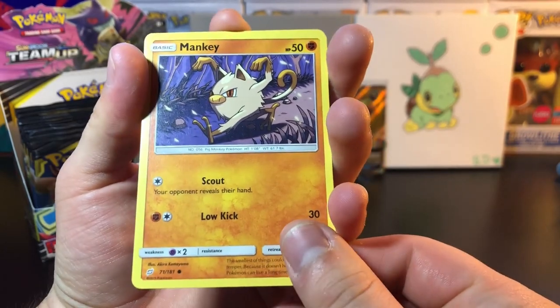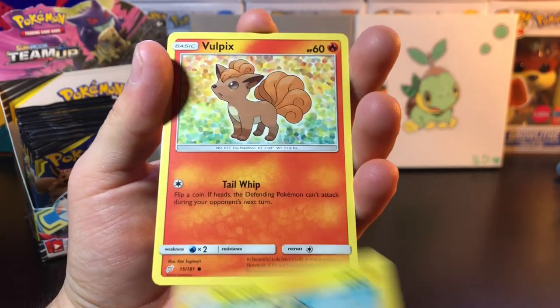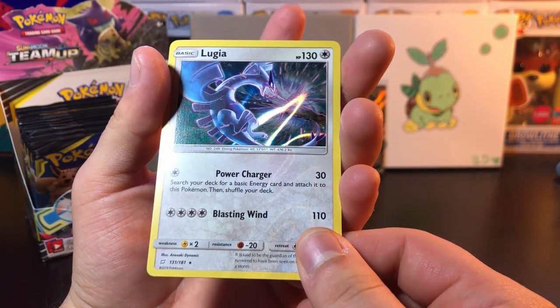Ampharos GX Full Art is the only pull we got so far. Let's see if we can get two. We got Mareep, we got Vulpix, we got Buffpaddant, and we got Lugia — Holo Rare.